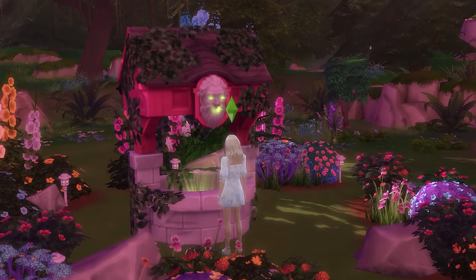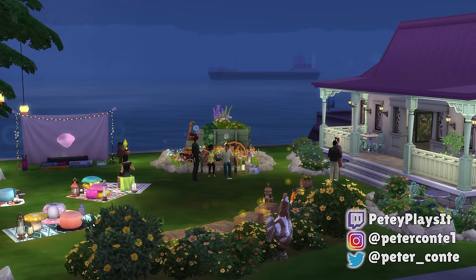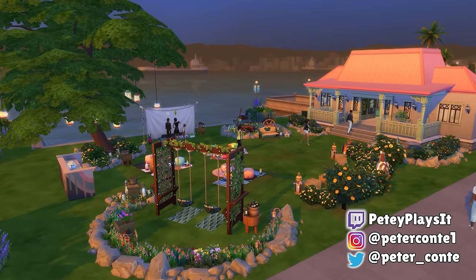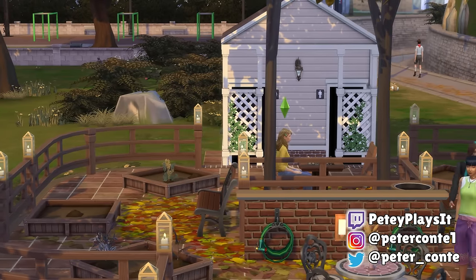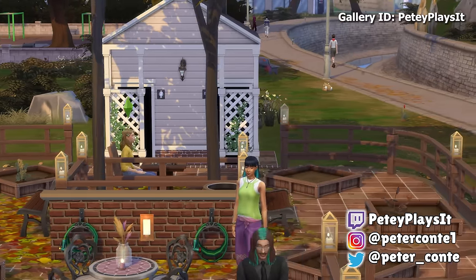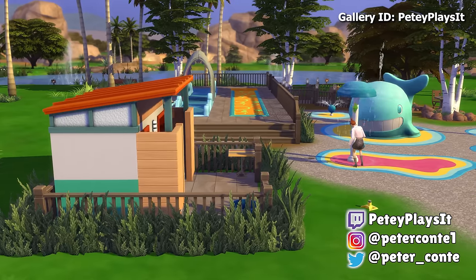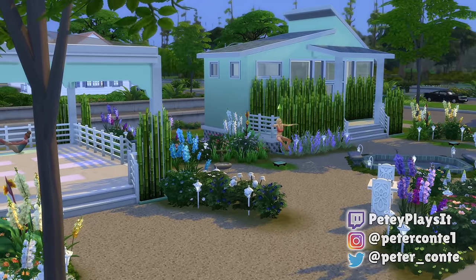It's an object that flies under the radar that I absolutely recommend making use of more. And with that, we're at the end — that's 8 creative park ideas to consider making use of in The Sims 4. Feel free to share any of your own ideas in the comments below, and know that some of the builds from the video will be up on the gallery if you wanted them in your own game. As always, I hope you have an amazing day. See you later.